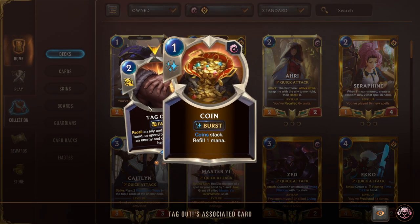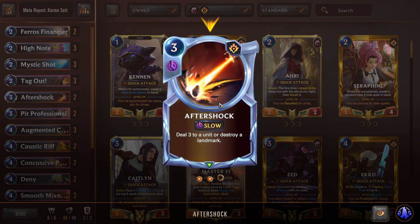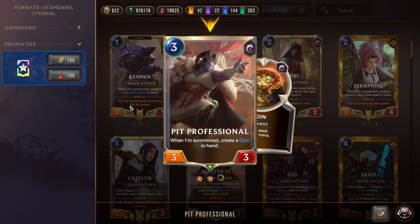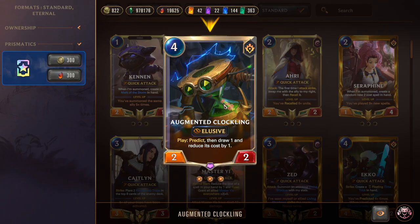Getting into the list specifically: we have double Ferrous Financier, which doubles as a blocker and resource generator. We have six Mystic Shots — High Note and Mystic Shot itself. Mystic Shot has a bonus effect: after you cast six unique spells, it can also deal one to a second unit. Triple Tag Out: two mana to recall an ally, or five mana to recall an enemy. It also creates a Coin, and coins are going to be heavily abused in this deck. Two Hard Run Aftershock — not Tellstones, because sometimes we want to float one mana and have Coin mana — and we use Aftershock to clear out three-HP units and landmarks.